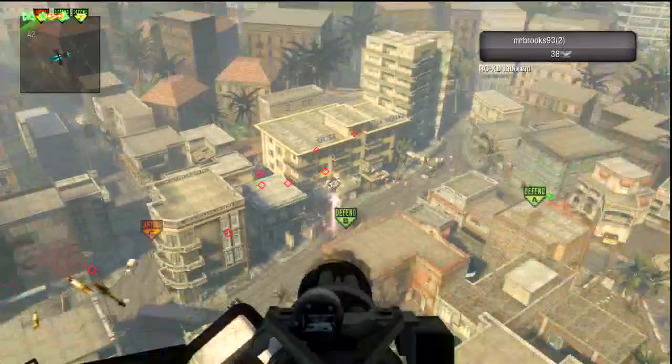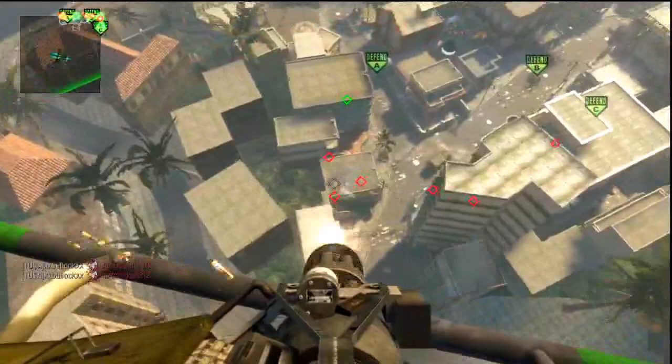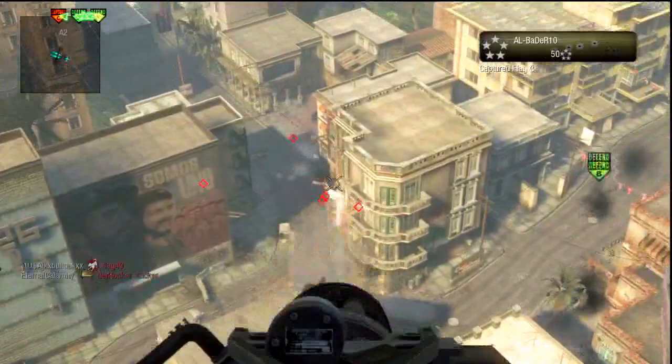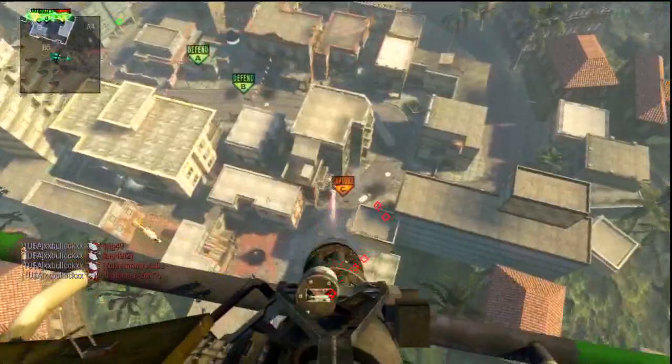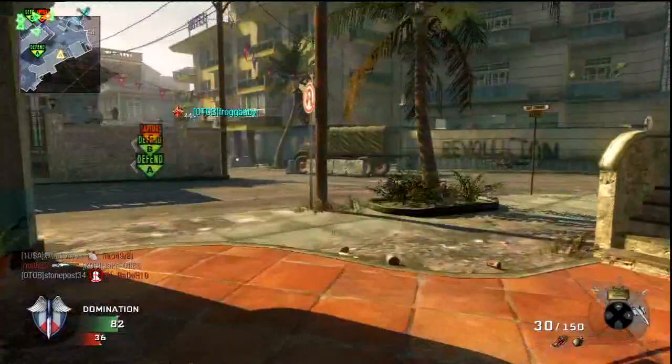He gets his Chopper Gunner here — I speed this up because he keeps it up in the air for quite a while. We have A and B capped and they're spawning out of C. Havana is a little difficult to run the Chopper Gunner but he's doing a good job. They're coming out by A because we have them triple capped, then they start pouring back out of C. When you're in the Chopper Gunner, manage the spawn system and you'll pick up a lot of kills. He's also got his dogs out, so some of those numbers are a little deceiving.